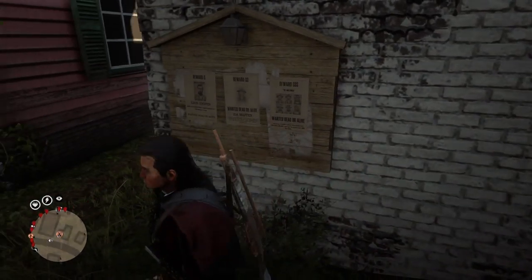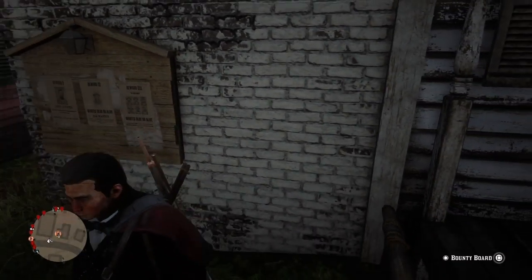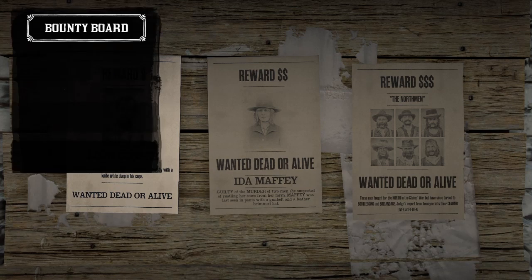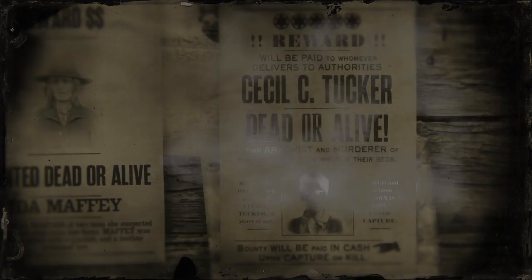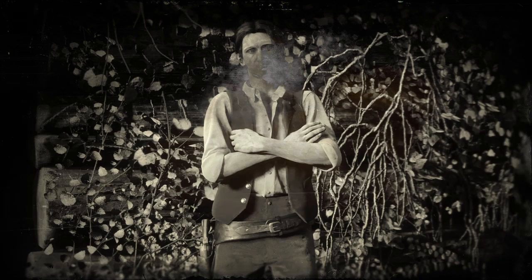The first step is to go to a bounty board — it can be any bounty board, just go to the one closest to you. Once you're at the bounty board, go to legendary bounties and start the legendary bounty called Cecil C. Tucker. This is the only downside: you have to be on this legendary bounty while visiting the prison. If you want to visit with your friends, you can create a posse of up to four members, so all four of you can go there, explore, and have fun.